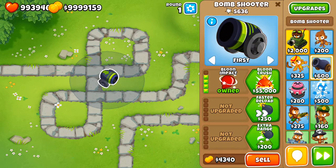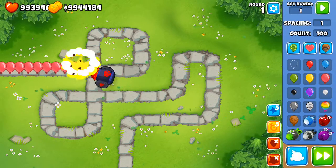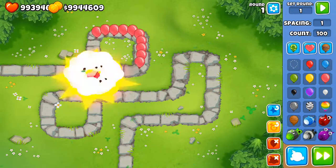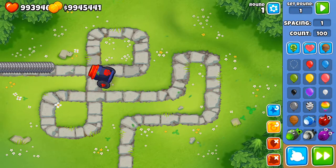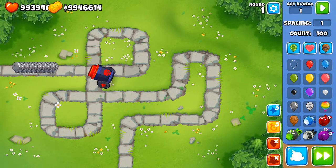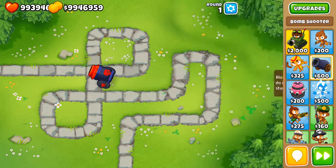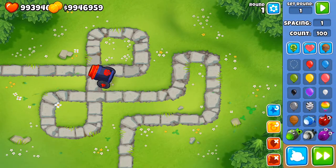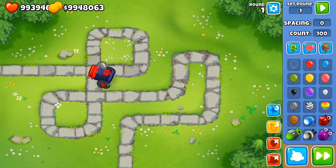Balloon Crush is a very, very expensive upgrade. Against pinks it destroys them. Sending out leads, it's going to one-hit KO them. It deals massive damage and can stun MOAB-class balloons.